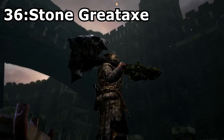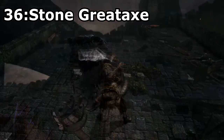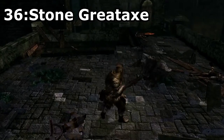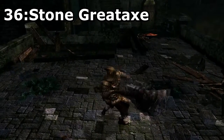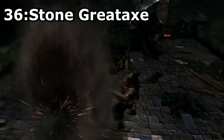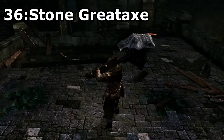Stone Greataxe, a rare drop from the Guardians in the DLC. This axe looks really cool and does pretty decent damage, but the main attraction of this weapon would be the strong attack, which slams the axe in the ground and then yanks it out creating a small shockwave that deals huge damage.